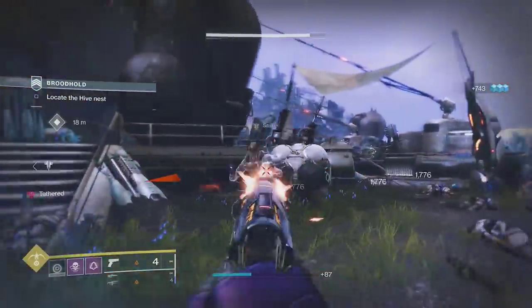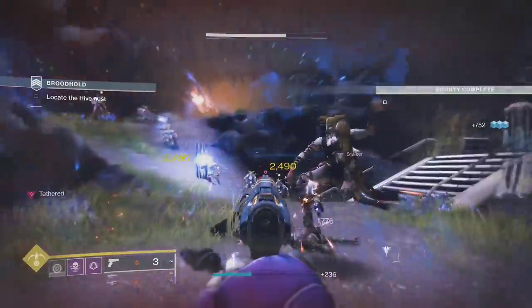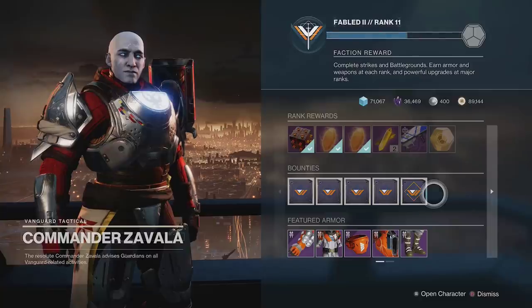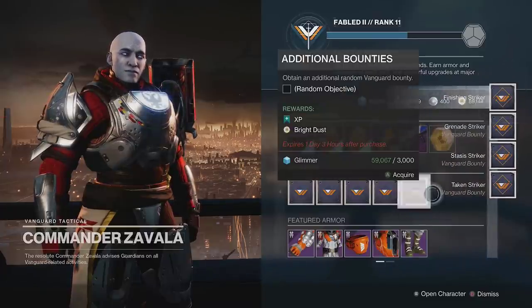For PC, it's a little more complicated, so I'll link a guide to that in a pinned comment down below. After you do that, go to Zavala and you'll notice his repeatable bounties give 10 Bright Dust per bounty. Go ahead and grab 5 of these.